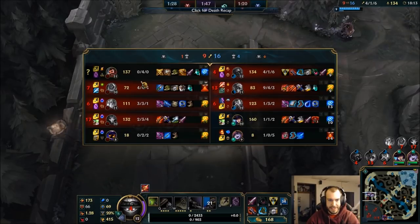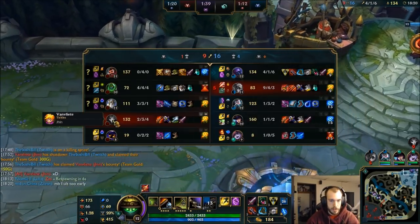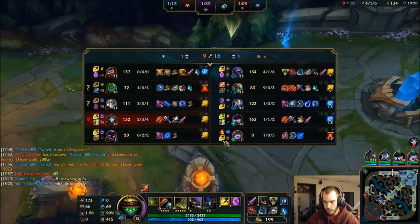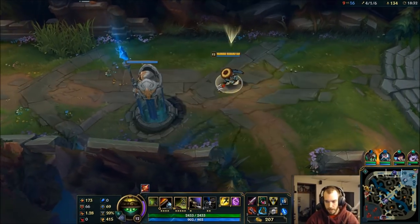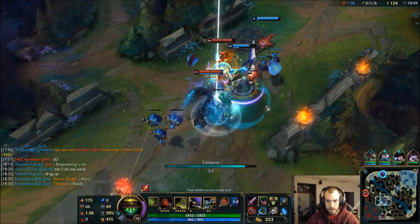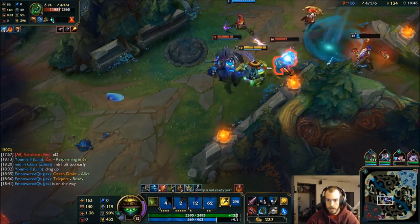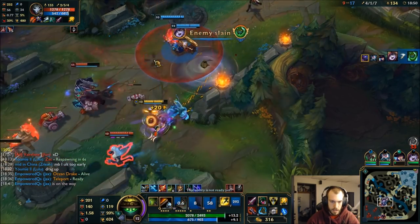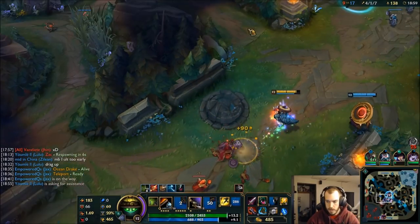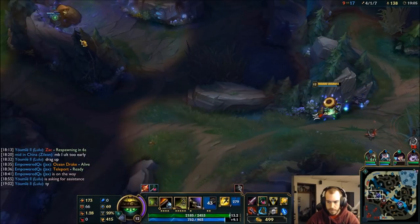Gonna finish my Frozen Mallet here and like I said, that's gonna give me a lot of sticky power. Garen gets a lot of movement speed too. I feel like it's really gonna help against most matchups I come across — it might not be necessary against Zac and Galio, but meh. I can push up top. I think they can get that dragon without me. Steal this Gromp on my way — I know there'll be a nice big juicy wave up there.